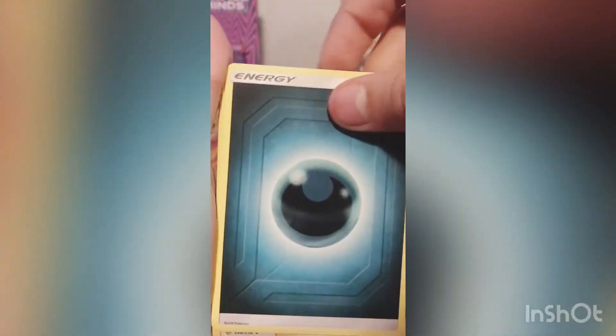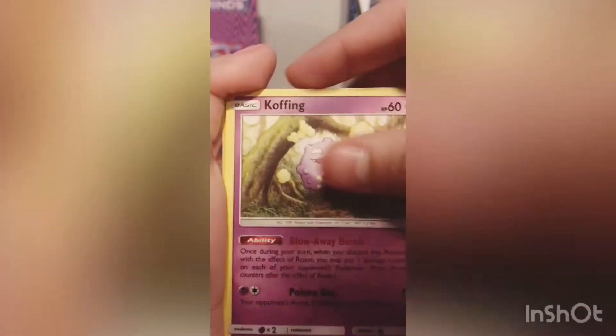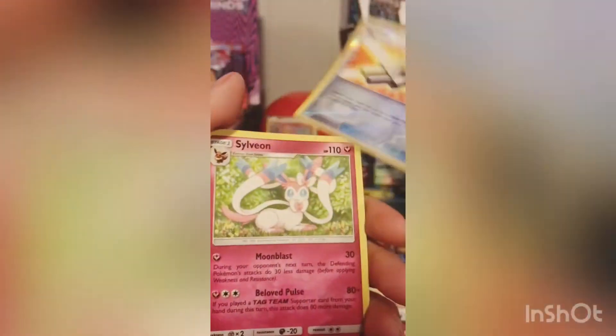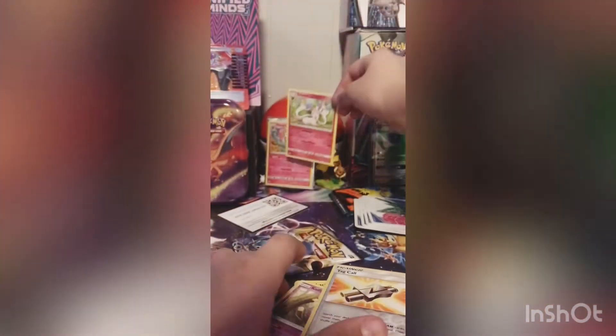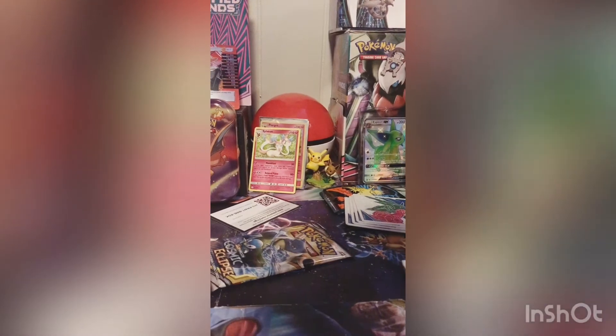Another green code card. Energy, Weedle, Mimikyu, Bisharp, Pikachu, Stoutland, Stufful, Pawniard, Kecleon, Koffing, Araquanid Tag Call, and a Sylveon. That's going in the back even though it's not a holo — I'm a big fan of the Eeveelutions, so please do not get mad because I put a non-holo in the back.